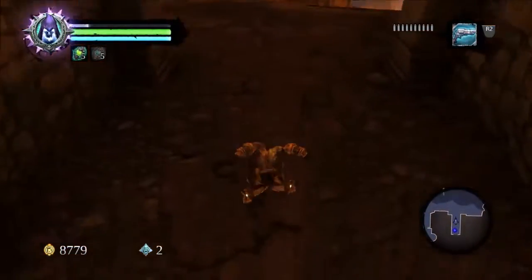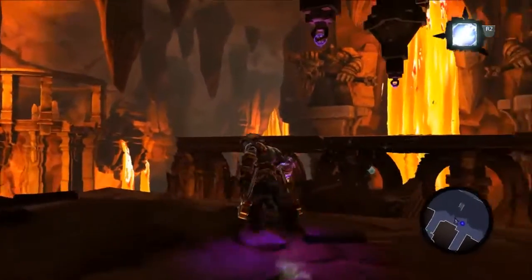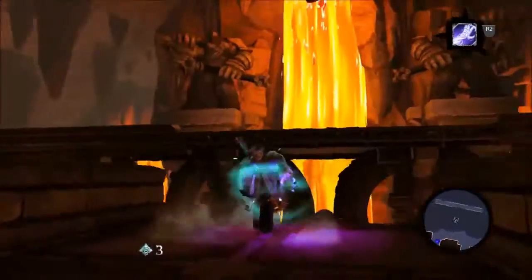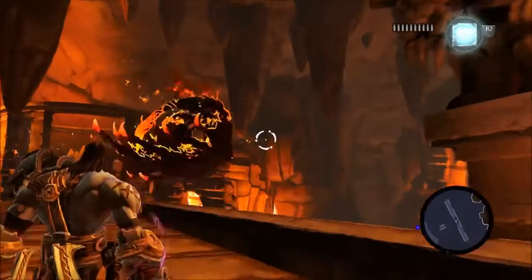Hey everyone and welcome to Darksiders 2 Definitive Edition, Definitive Difficulty Walkthrough. Once again we are on another optional boss, this is Baithir, and you only get to access this boss when you get the death grip, so that's really important.